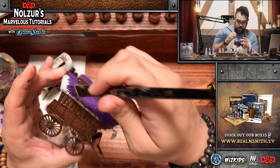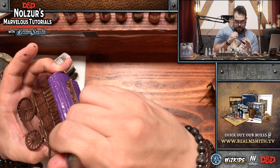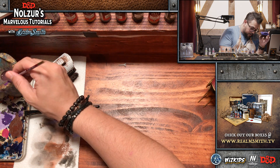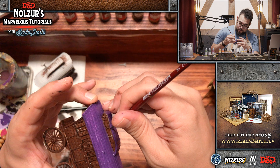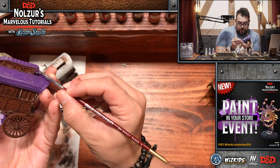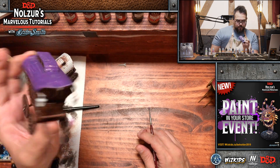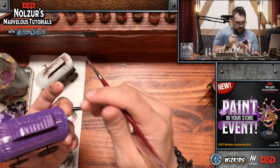We want a nice solid base coat on this roof, and then we're going to dry brush it with some Warlock Purple later. I'll also hit the edges and sides with a smaller brush to close up some of that detail. Drying time is kind of what usually kills us on these tutorials, especially washes because washes take a while. That looks okay for now — that is a purple roof done.